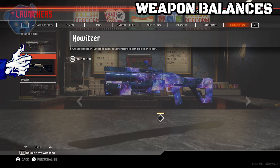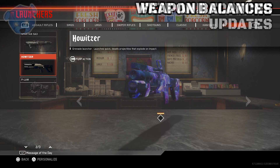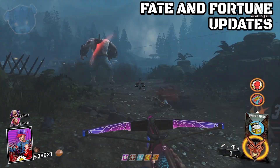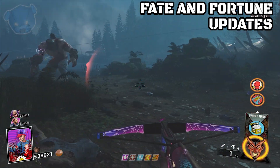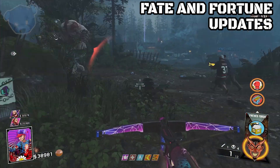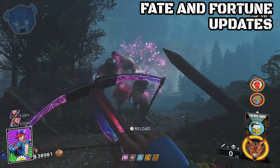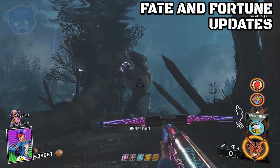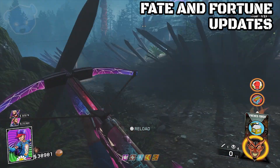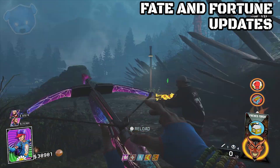Now moving into the actual changes for Zombies in Spaceland and Raven the Redwoods. The first fix is for Spaceland camos appearing instead of Rave camos when a player upgraded weapons using a PAP power-up drop. Apparently people were getting Spaceland camos when they were supposed to be getting Rave camos, and that's now been fixed.